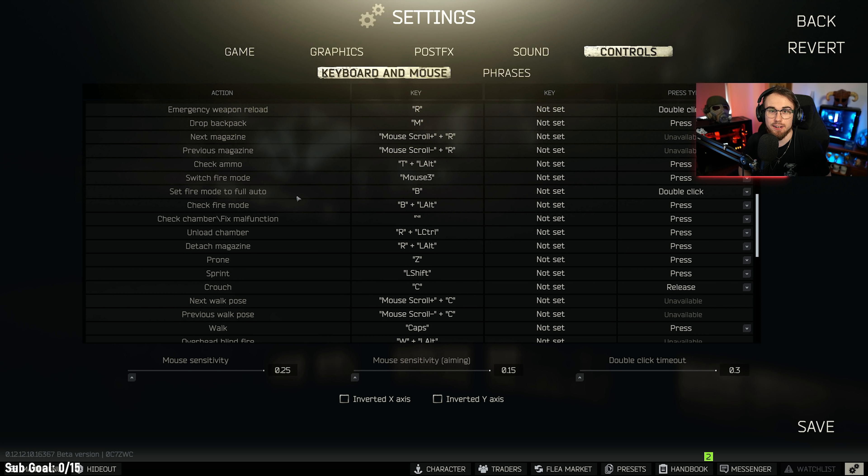One of the newer features added to the game is checking malfunctions before you fix them. There are many different types of malfunctions, but one keybind you need to have easy to press is check chamber and fix malfunction, because this happens at the worst times in firefights and you need to deal with it before you can fight your enemy. If this is not an easy key to press, you're screwed — so add it to something comfortable that you don't have to reach far for.